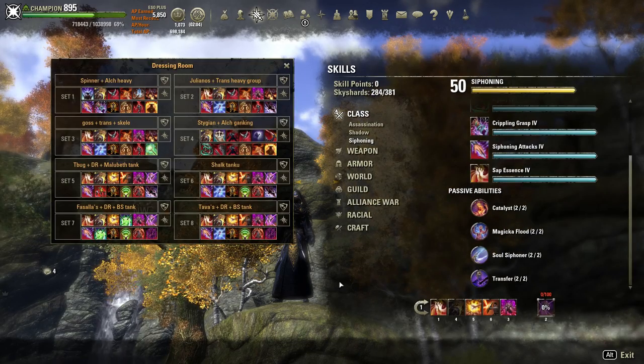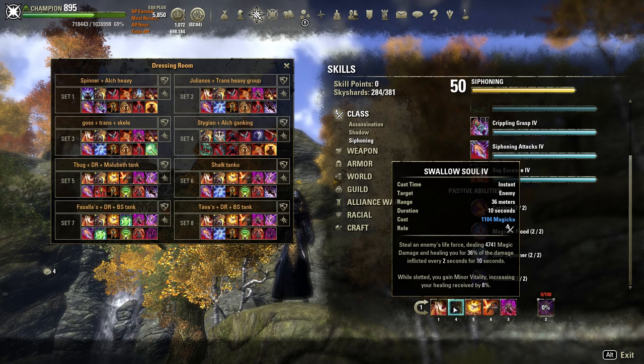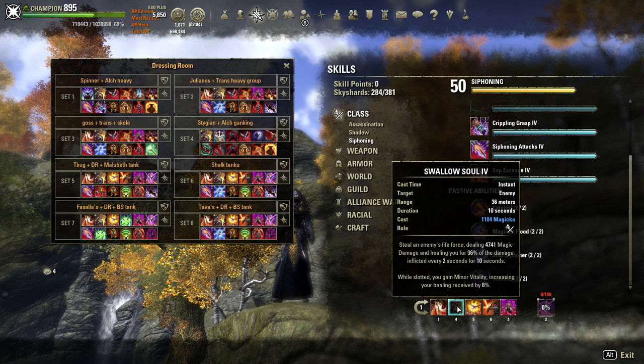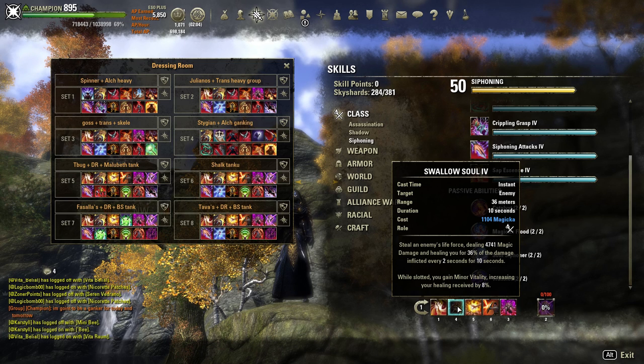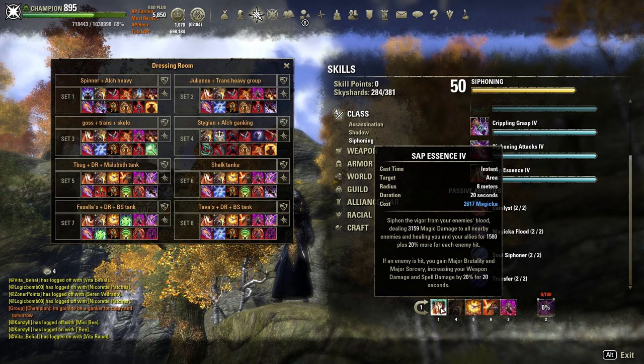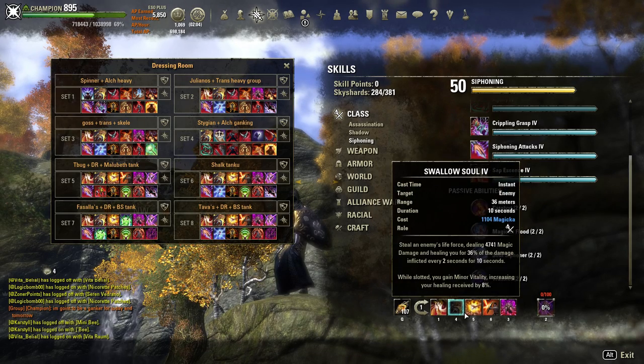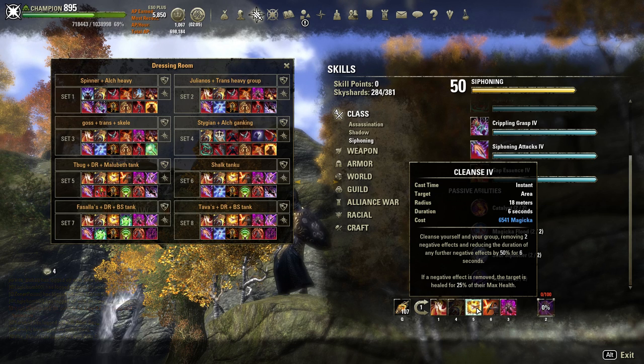On to abilities. Note the passive: increased healing for each Siphoning ability slotted—I have two. Swallow Soul gives Minor Vitality; I don't cast it often, just enough to keep that HoT up. The HoT is important; the DPS is not—don't waste your magicka casting this. Sap Essence is where the money is at—it's a little burst heal, it procs the Siphon Attacks passive, and Cleanse is your big burst heal that purges all the debuffs. The entire build is built to sustain using a lot of Cleanse.